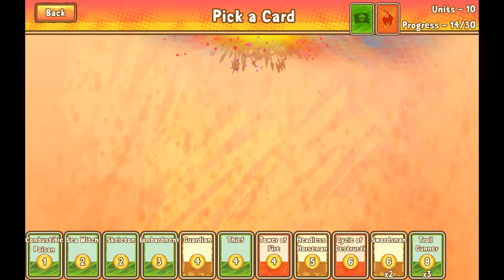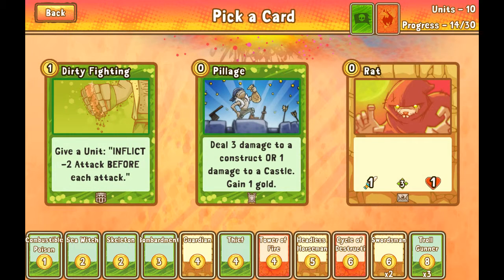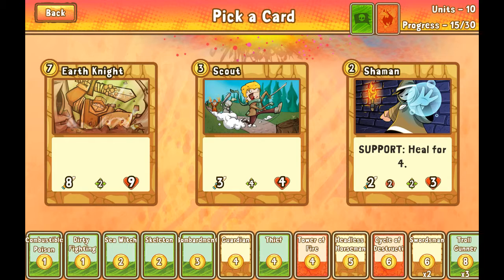Sourceman it is. Dirty fighting says inflict minus 2 attack before each attack — dirty fighting might come in handy, especially with swordsmen or headless; might let them survive. Troll gunner can use it too. Pillage: deal 3 damage to a construct or 1 damage to a castle, gain 1 gold. Pillage will let me ramp up one turn, but it's not that strong. Rat is crap — never pick rat in tournament. I'm gonna take dirty fighting and hope it comes in handy this time.